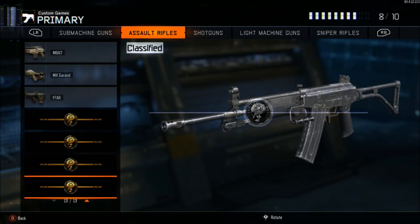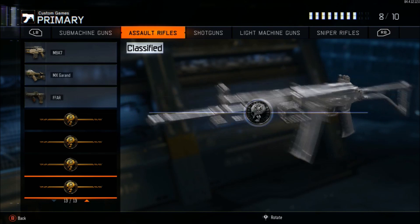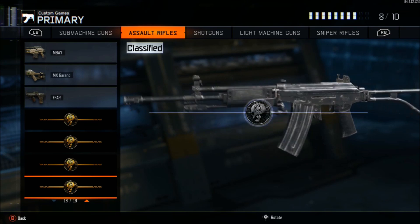If you go into customs, go to create a class and all the way down to assault, you can find the new Galeo gun. Look at that! I think you get this in the supply drops — I'm not sure if it's been released yet, but this was posted and it came with the latest update.